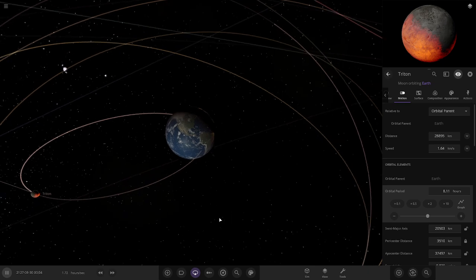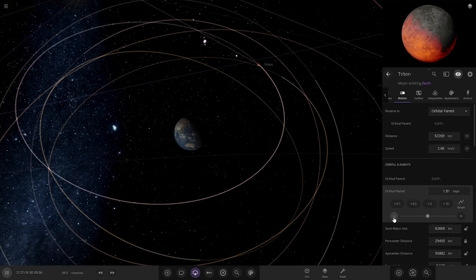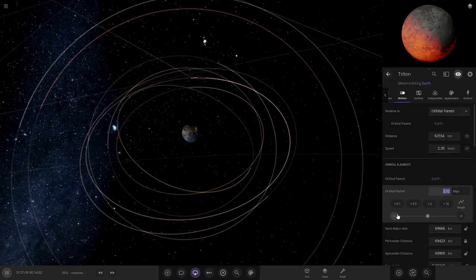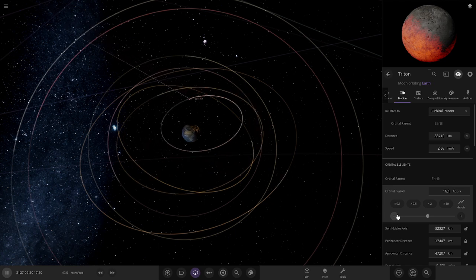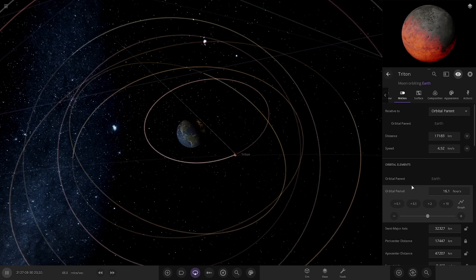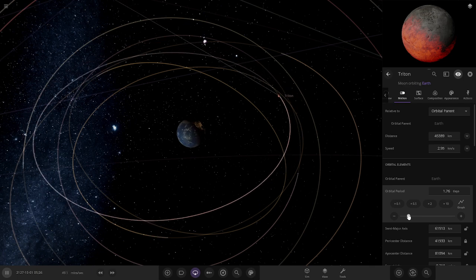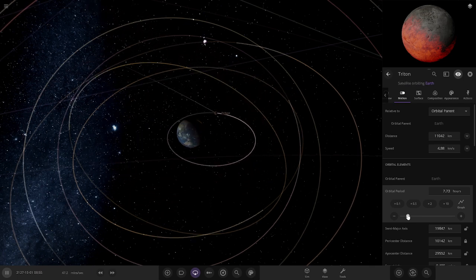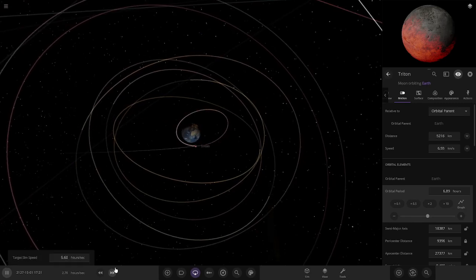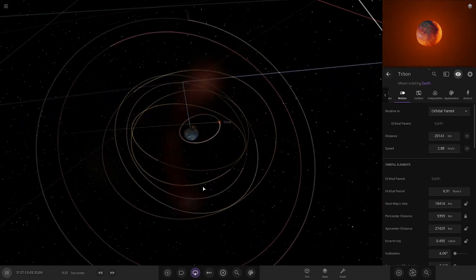As it gets closer its orbit will decay more and more - let's try to get a more spherical orbit and then slowly move it inwards. Until its orbit gets so close it's going to upset the other moons and obviously Earth is going to tear it to shreds. It's resisting but there we go - Neptune's moon Triton, its orbit is eventually going to get so close that Earth is probably going to shred it.